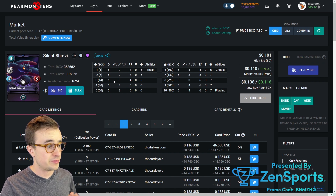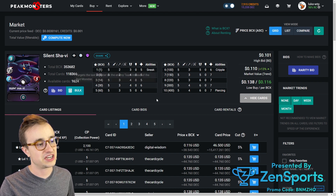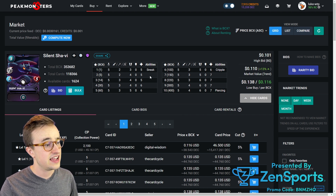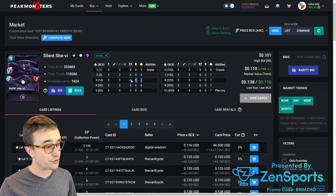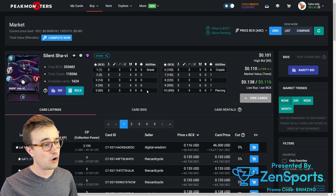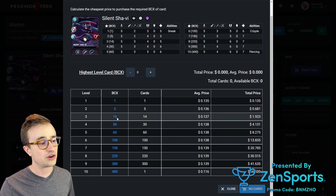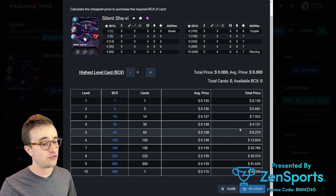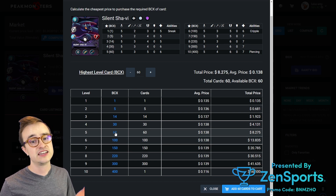At level 3, you can have Silent Shavai for bronze — since this is a common, you can get up to level 5 in silver or level 8 in gold. At level 2, you're only going to get one extra speed, which can help with going first or dodging. But at level 3, that is a huge breakpoint because you go from 2 sneak attack to 3 melee for the sneak attack. In silver, is it worth pushing to level 5? You'd get an extra speed and extra health for about 6 bucks more. Extra speed is nice, but it's not a crazy breakpoint. You could get away with a level 3 in silver and save yourself that money.